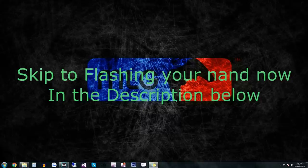Alright guys, so you just watched section one, which is flashing Trinities, Corona V1, Corona V3, and also all FAT consoles. The next part you need to do is flash your NAND and also install plugins and things like that. Go into the description and it should say something like skip to a certain time for flashing your NAND — watch that part and you should be good to go.